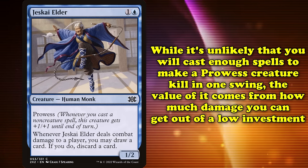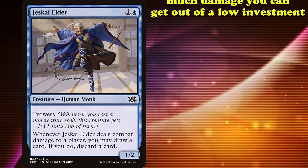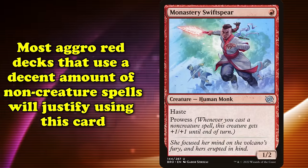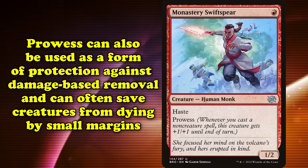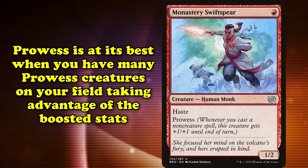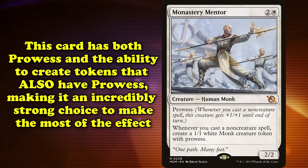While it's unlikely you'll cast enough spells to make a Prowess creature a lethal threat in a single swing, the value comes from the high damage from relatively low investments. This is no better exemplified than by Monastery Swiftspear, a one-drop with Prowess and Haste that can threaten damage at essentially any point of the game. Basically, any red aggressive deck that runs some number of non-creature spells could justify Monastery Swiftspear. Prowess can also serve as a form of protection from damage-based removal, and can save a creature in combat by raising its toughness with a spell. Prowess is at its most dangerous when you have multiple Prowess creatures all benefiting from each spell you cast. Monastery Mentor not only has Prowess itself, but also creates a one power and toughness monk creature token that also has Prowess whenever you cast a non-creature spell.